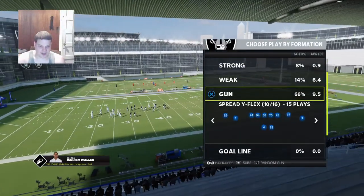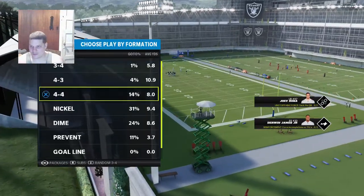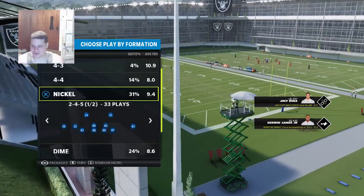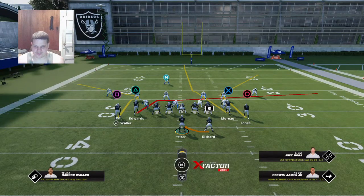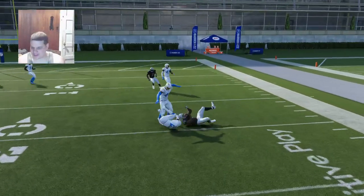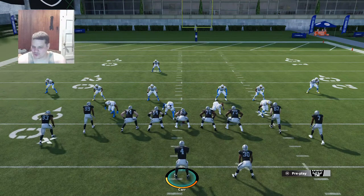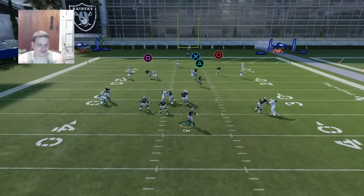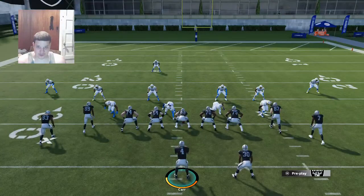There are really just two reads. You'll have an option for a third read — it really just depends on how many defenders they're sending. Your primary read is going to be the crossing route coming across the field. If I know they're in cover three, I'm just going to look for that corner post. Going through the read progression, you can hit the crossing route and usually get a five, six, seven, or eight yard pass. It's pretty solid — it can dictate the user away from what you really want.